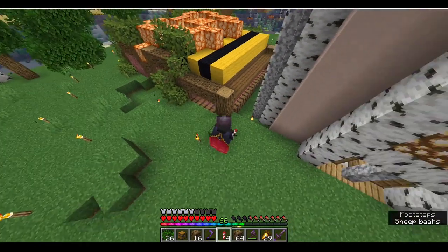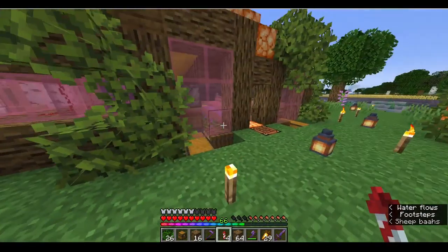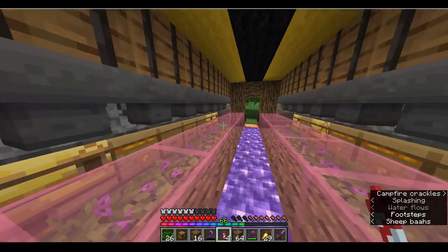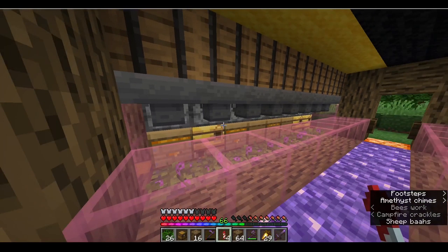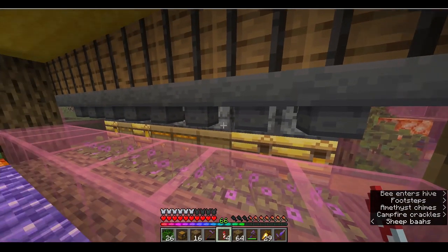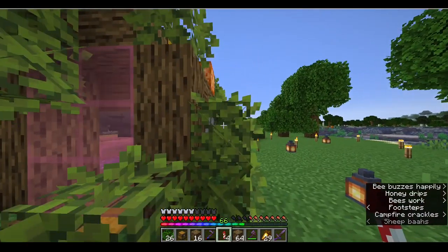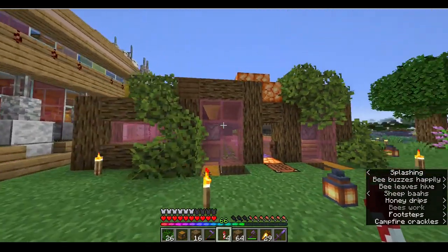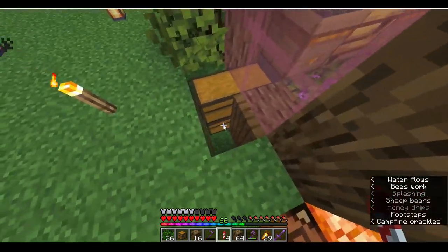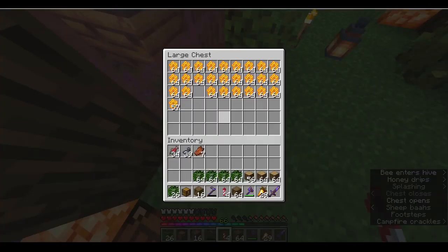Next we have the bee farm — it looks like a little bee here. It's out of commission right now; I'm not sure what happened to it. But it's all decorated and pretty. I've got enough honey, and I might have purposely taken it out of commission since I had enough.